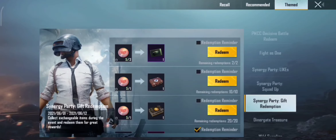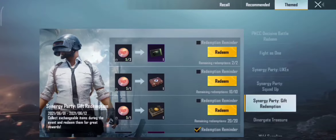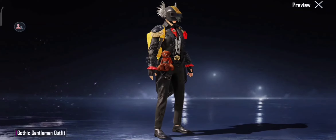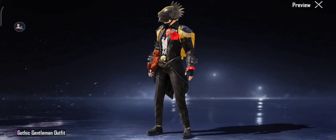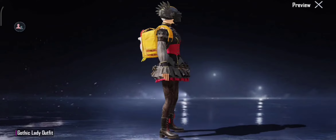Now let's get ready in store. Now let's get ready. We will have about 50 coins. This is a male character outfit. We will have a female outfit.